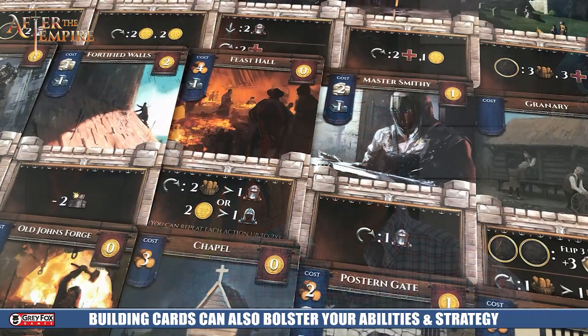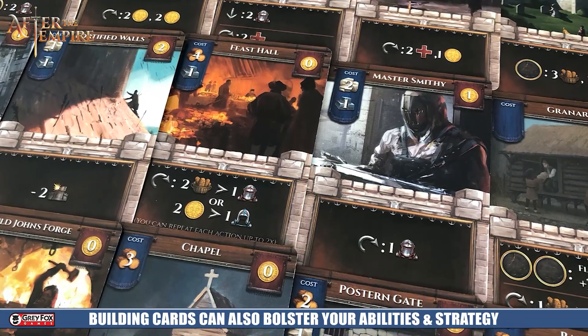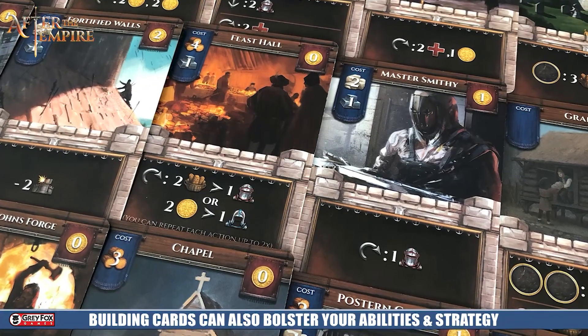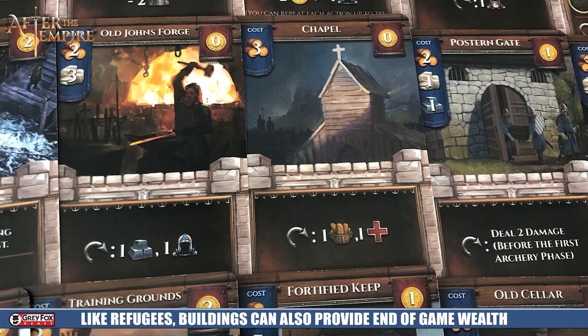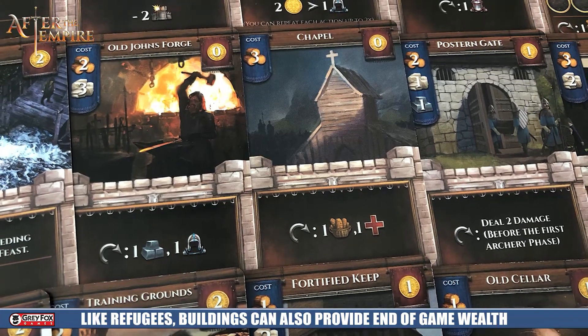Several of the buildings that we already mentioned have worker placement spots built into them, so it's another place that you can go. Each of these have their own cost as well. Some of them, however, are once per turn use — you simply tap the card and get to use that ability during that season. And some of them are one-time effects where the moment you buy them, you get some influx of economy into the game. Each of these cards that you have not damaged is going to give you gold at the end of the game, plus that ongoing ability.